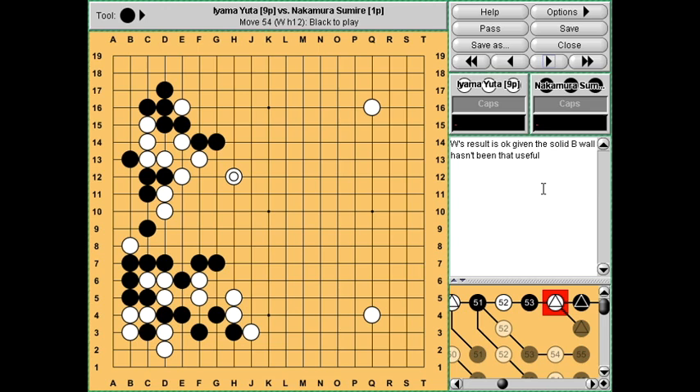Things have essentially settled down now. This white group is fairly weak - it's not got any eyes. This white group can make an eye on the side; it's probably not hard to make an eye in the centre. So it's not alive but it's not that weak either. You could try to think of somehow making a double attack on these two groups, but on the other hand it's hard to see what profit you'll get because if you invade here it's not a particularly big area of the board anyway.